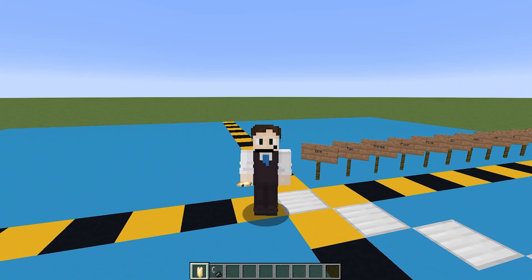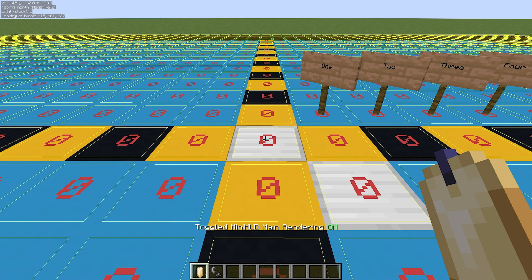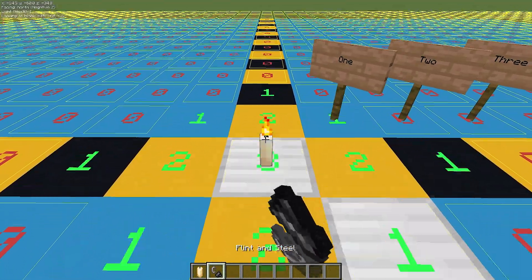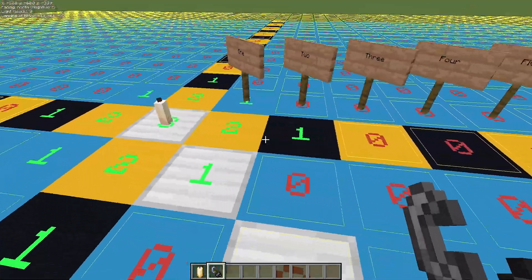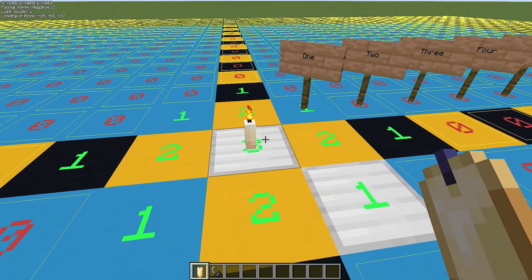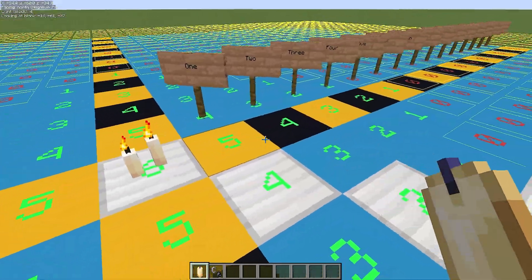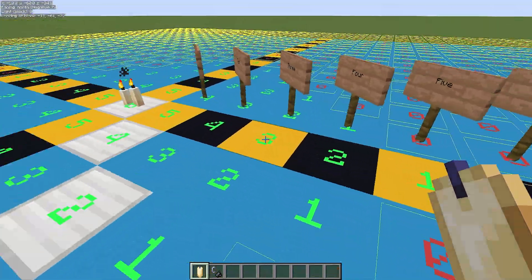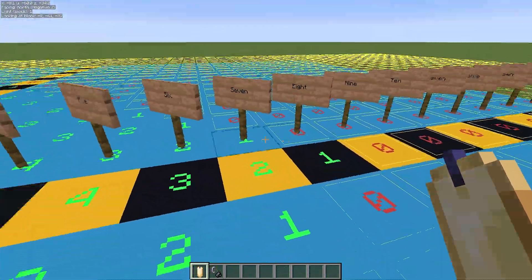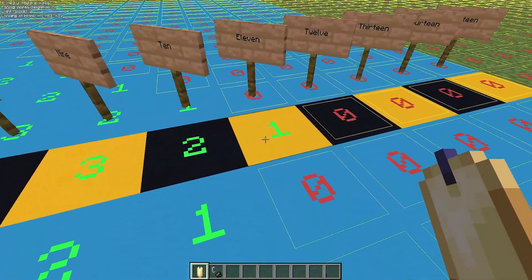But how about something that doesn't cast much light at all? We can turn the overlays on, place the candle, light it — and look at that, it only goes out 2 blocks. On the 3rd block away, no light. What happens if we add a 2nd candle? So 1 candle goes out to 2 blocks, 2 candles goes out to 5 blocks, 3 candles out to 8 blocks, and 4 candles all the way out to 11 blocks.